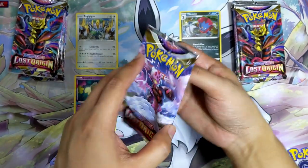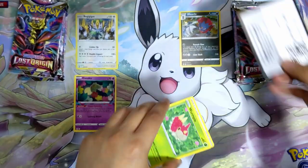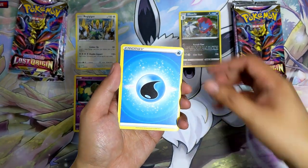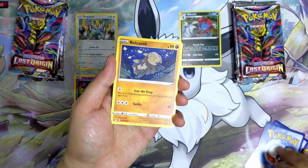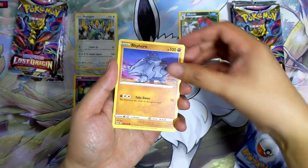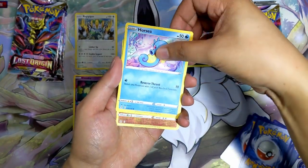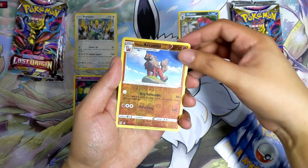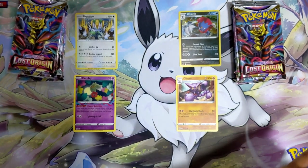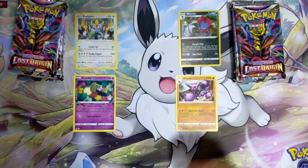One from the Weevil side — Enamorous pack. These packs feel a bit weird, kind of loose and airy. Water Energy, Nuzleaf, Relicanth, Lost Vacuum — that's nice — Whimsicott, Rhyhorn, Murkrow, Horsea, Mawile, Reverse Holo Arcanine. And the last card is Gliscor non-holographic. I'm going to give points to Regigigas for the Comfy, since it's a much more playable card compared to the Gliscor.